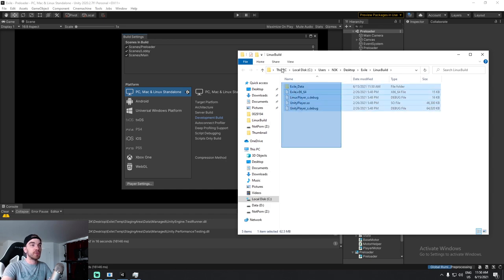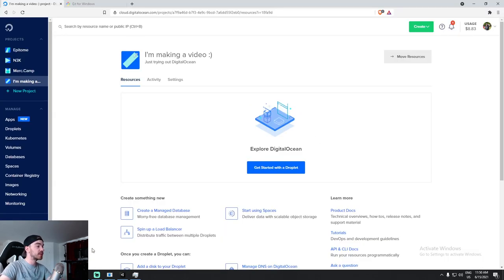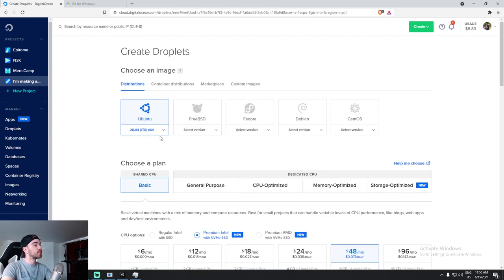Our Linux build is completed — we have a folder full of files. Now it's time to have a Linux machine. This could be a Raspberry Pi, Amazon Web Services, a virtual machine, or DigitalOcean — and that's the option I'll be going for. In DigitalOcean, you create a project and then a droplet, which is the Linux machine. I'm going to choose Ubuntu 20.04 LTS, and I want the least expensive option since this is just a test.